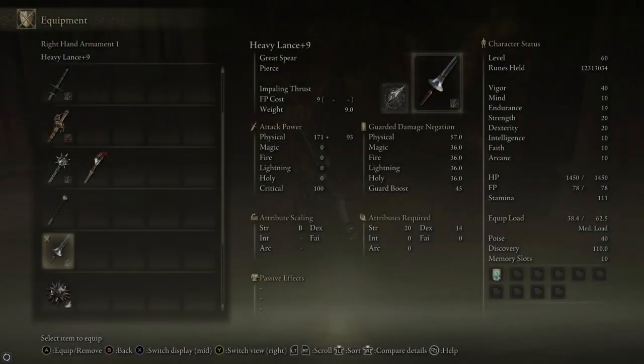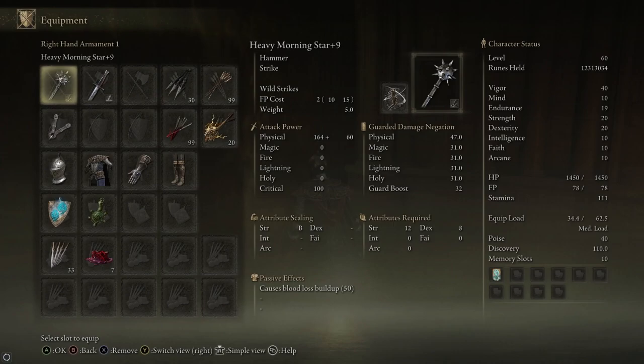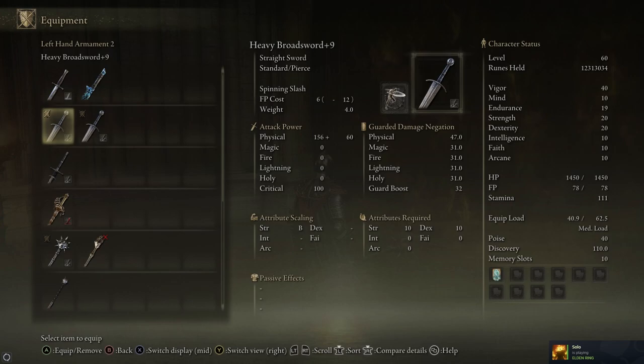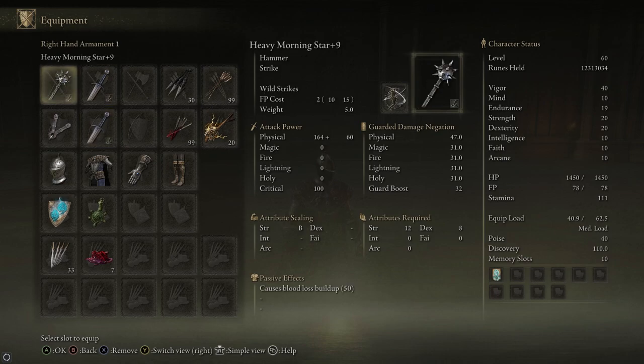It's usually best to run away from summons and wait for them to despawn rather than fight them. At the end of that first run I quit out to do it again, this time using the broadswords — one with Spinning Slash and one with Stormblade. I ended up not using Spinning Slash, but Stormblade can be really helpful. Since the broadswords are lighter, I was also able to carry the Morningstar and the broadswords at the same time, so I didn't have to hard swap from the Morningstar when starting phase two.